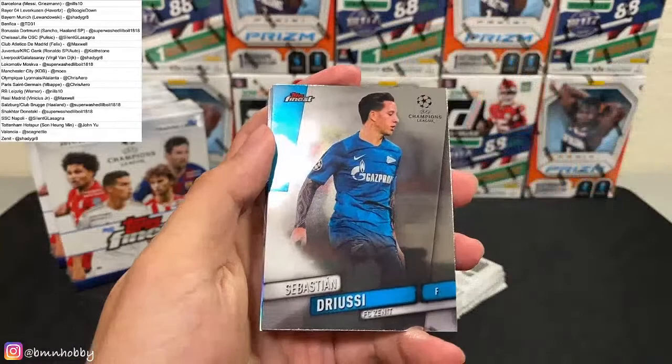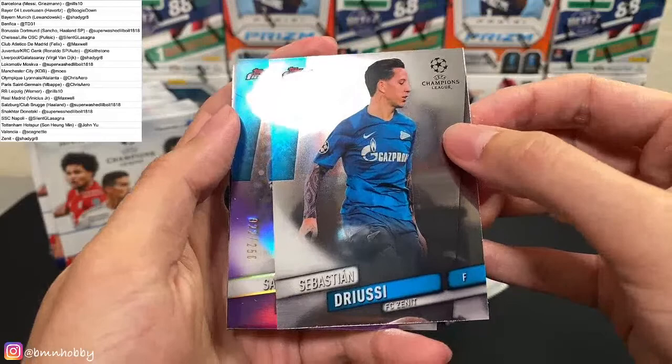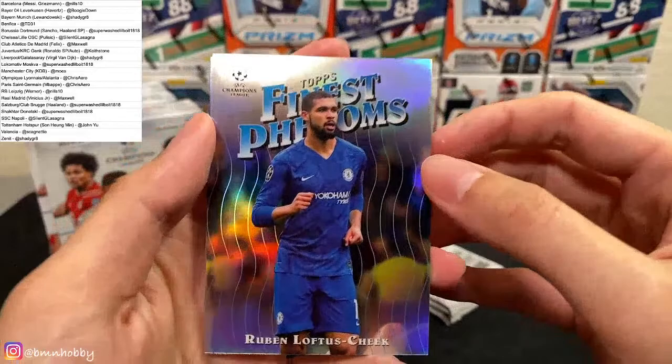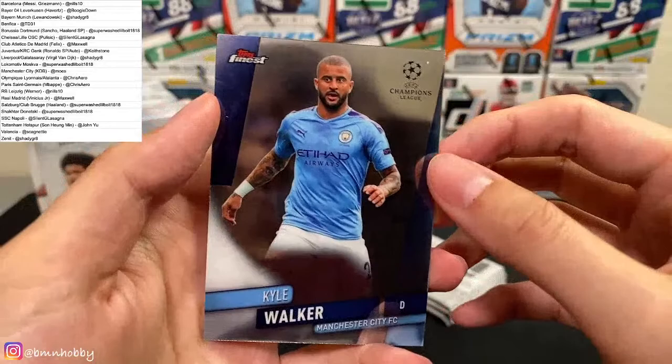We got Marlos for Shakhtar, Drew Treese for Zenit — and it's purple! Zenit for Zenit — nice, that's one of our filler teams. Congrats Shady, 22 of 250. And for Chelsea Finest Phenoms — Ruben Loftus-Cheek. And Kyle Walker for Man City.